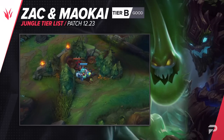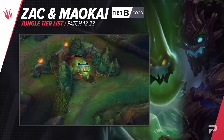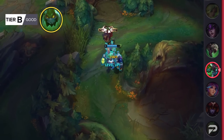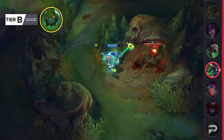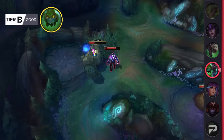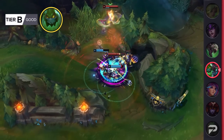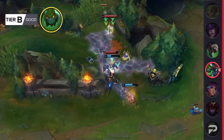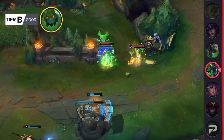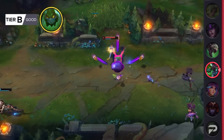Zac and Maokai are pretty much in the same spot right now, so we'll lump them together. The preseason has been really rough for them — with both being between D and C tier, they're heavily reliant on the old jungle items' omnivamp and drain effects to sustain through clears. Now they clear slower and have way less health, and in the new jungle, being behind early is a lot more punishing. The buffs they're receiving, as well as them now factoring bonus resistances into jungle companions, may help a bit, but I don't think either will make it much higher than B tier. Maokai maybe has a chance since his Q is his bread and butter and is getting a pretty decent buff, so he could end up in A tier, but I'm not too hopeful.